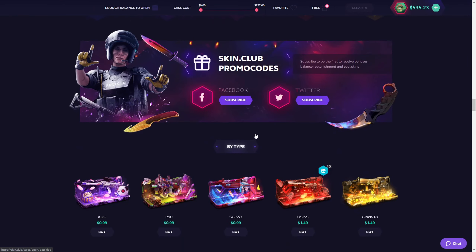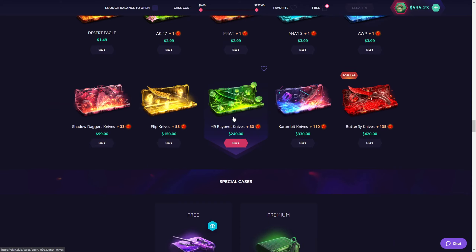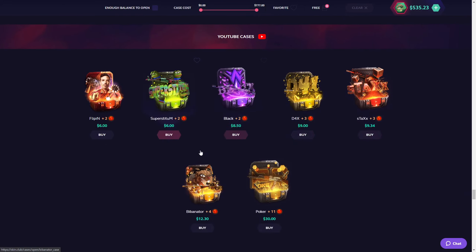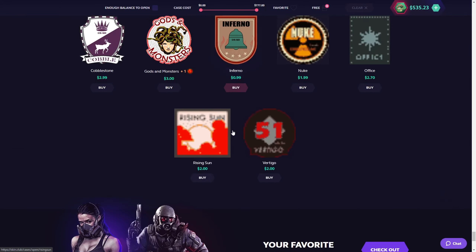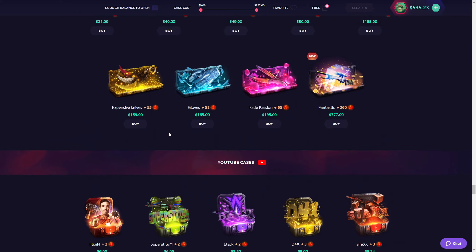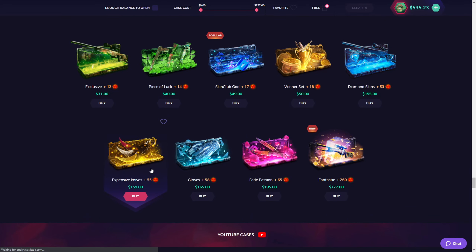We'll start off today's video which is very good. My chair is very squeaky, I apologize. I want to open up this case — it's $777, fantastic. I don't see anything else I'm interested in. Expensive knives — oh, I like that exclusive case, it looks appealing.